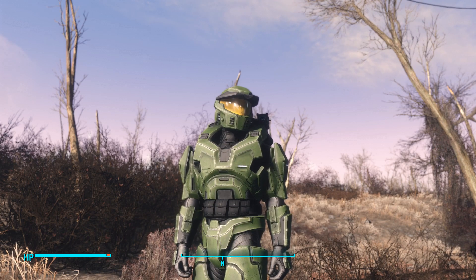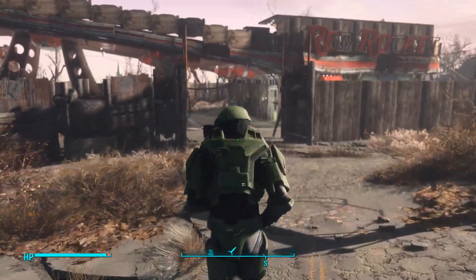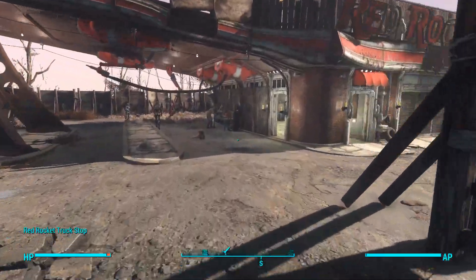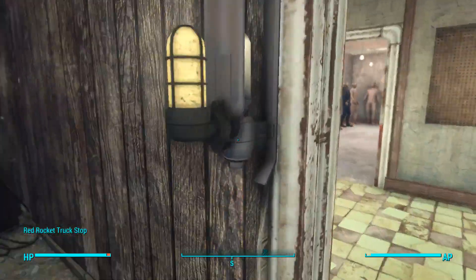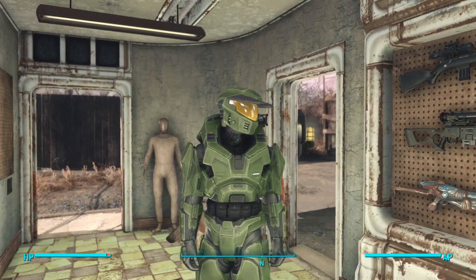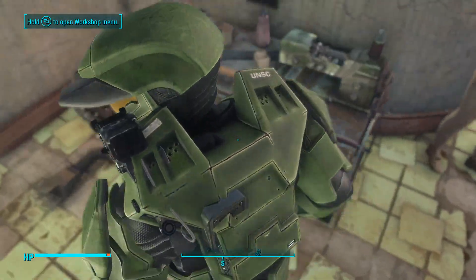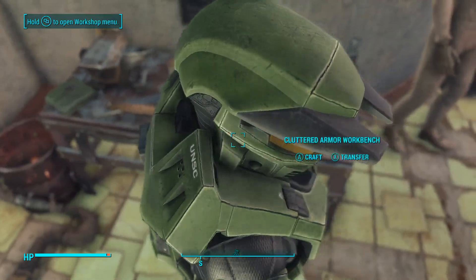This armor is custom made by Vince, who also made an elite armor and a plasma rifle armor — if those work in Fallout 4, I'll be glad to make videos on them. This armor comes in two color swaps: the Combat Evolved green and the Halo 5 olive green. We're going to head to the armor station to check that out.